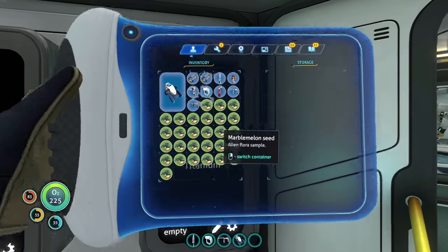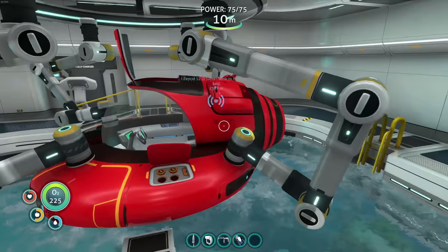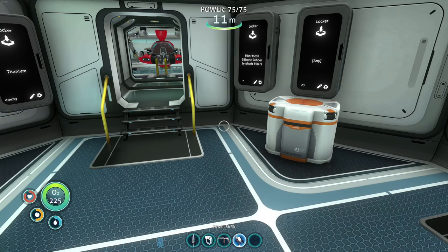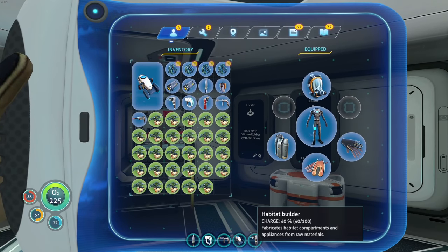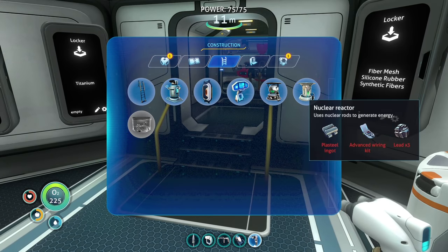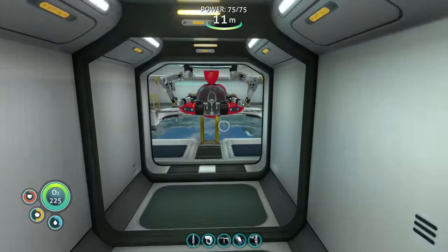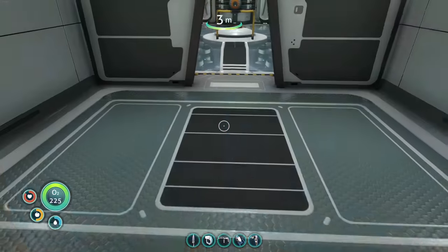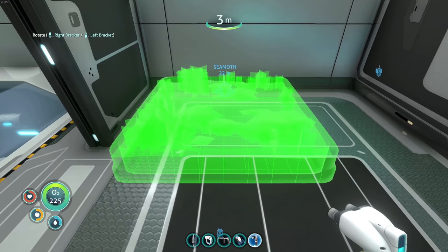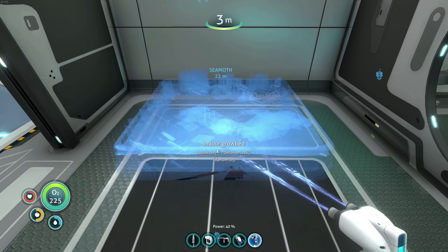We need titanium — it's empty, that's blasphemy. Do we have any in storage? No. We have a little bit of titanium. Where's my habitat builder tool? If I'm not mistaken, the interior grow bed takes four titanium. Let's get that thrown in here. A good spot for this is right here — that would be fantastic. I was hoping to get two in here but that's not gonna happen, so just one will be our go-to right there.